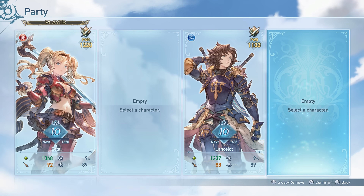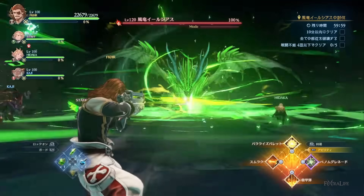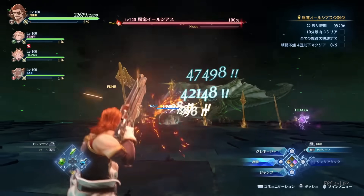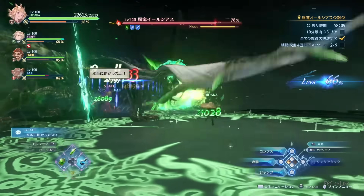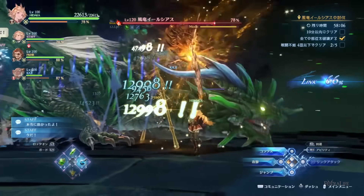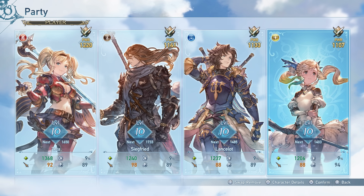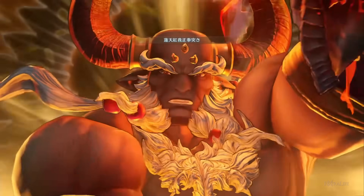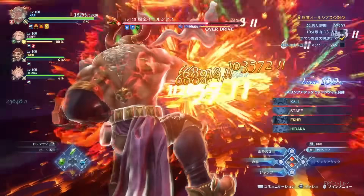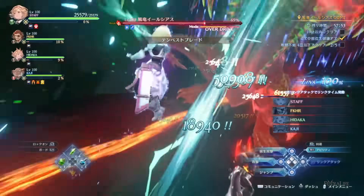A sample three-DPS composition would be Zeta equipped with Signo Drive to buff the entire party with an attack buff, Eugen to inflict status ailments like paralysis, Lancelot for pure damage in the third slot, and Cagliostro for support. Players are also welcome to try unorthodox setups like a full DPS team, especially in multiplayer, depending on skill level and content being tackled. Since Granblue Fantasy Relink records players' fastest clear times when completing quests, hardcore players will surely pursue these kinds of setups for the fastest clear speed possible.